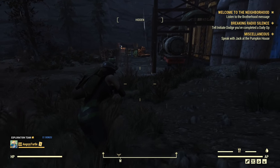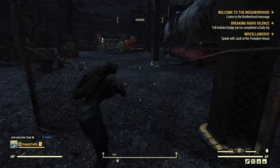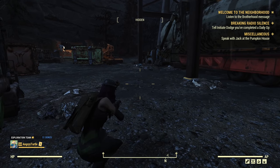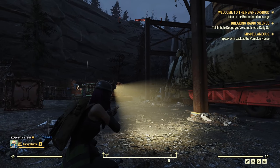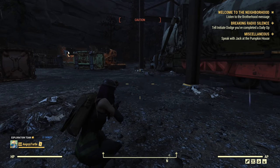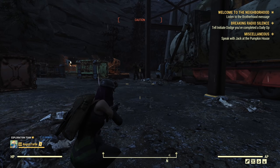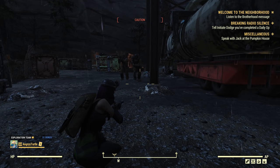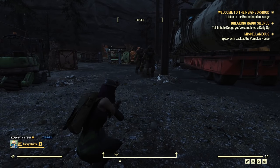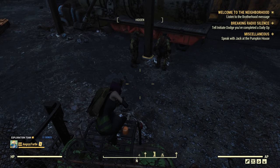A very important thing to remember: you cannot use your Pip-Boy light or any other light while sneaking. Right now I am fully hidden, but if I activate my flashlight I immediately go to caution and will be in danger very soon. They are already investigating my position just from switching the light on for a second. You cannot remain hidden or even in caution if you use your light — they will detect you and attack you.